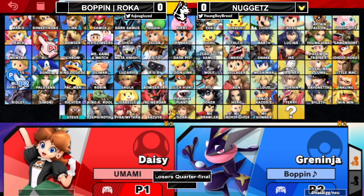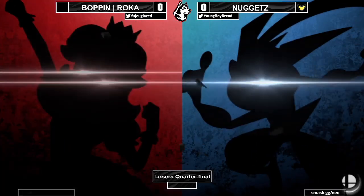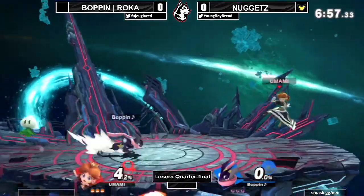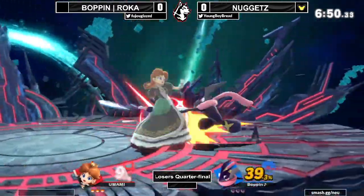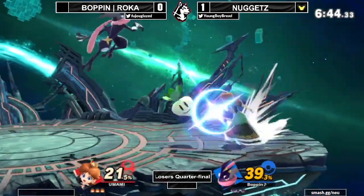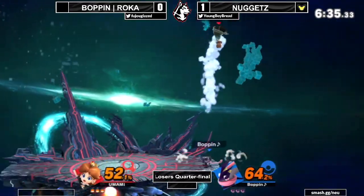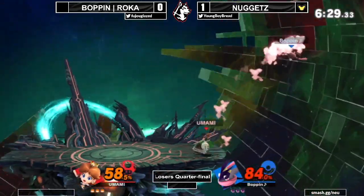Alright, going to game two. I need to sleep because I don't even remember who just won. Greninja failed the attack check — Nuggets is up a game on Roca. They're both just fighting for that stray hit to open up their combos; both these characters have very devastating combo games. Okay, dash attack into two up airs.